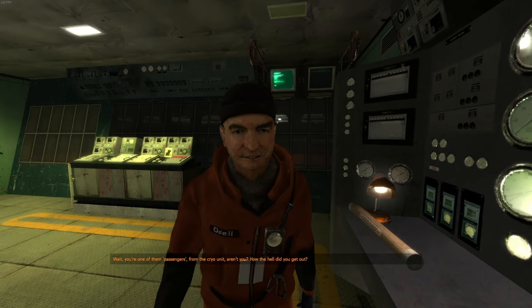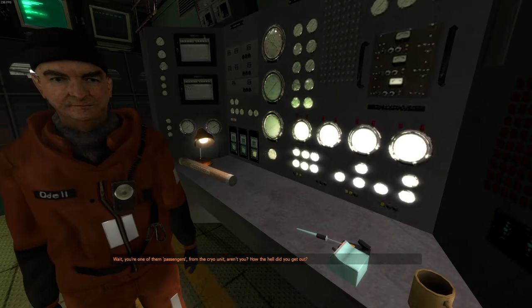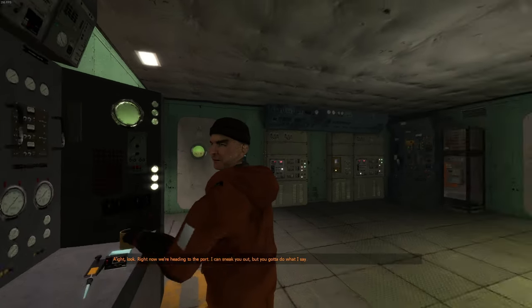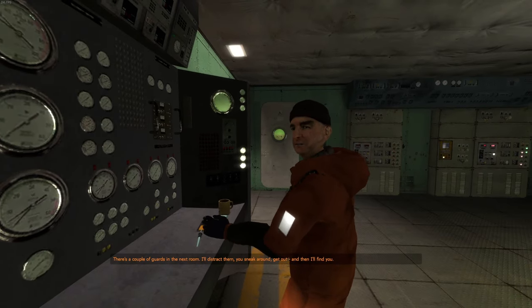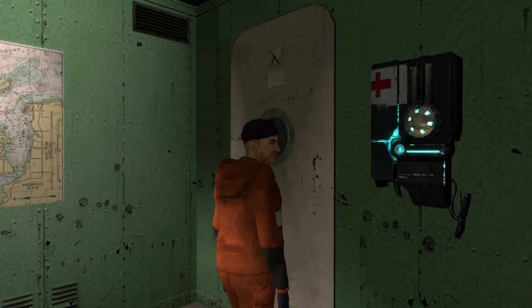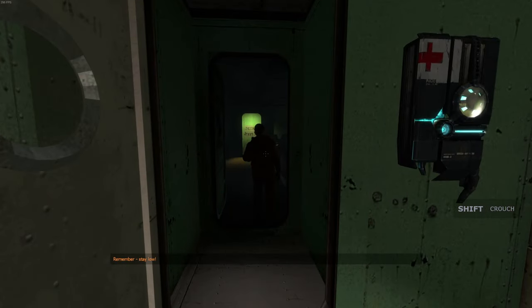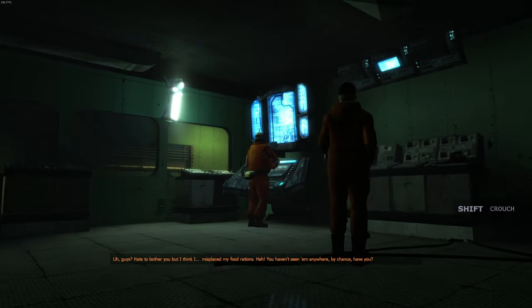There's some progress. 'Hey Odell, wait — you're one of them passengers from the Crow Unit, aren't you?' Yeah I am. 'I can sneak you out but you gotta do what I say. There's a couple of guards in the next room, I'll distract them, you sneak around, get out, and I'll find you.' I remember when Half-Life Alyx got announced and people saw Russell for the first time — they thought Russell was Odell. This guy later turned into Odessa Cubbage, who is probably the most useless person in the Half-Life franchise, and they're wearing the same outfit.